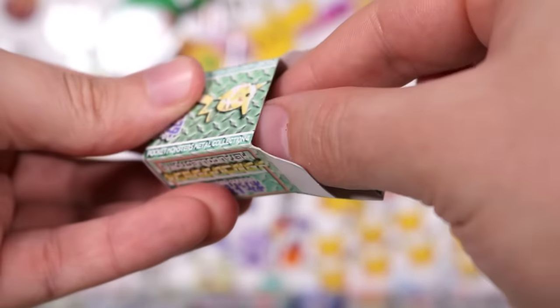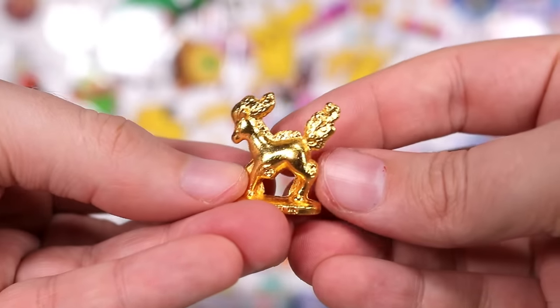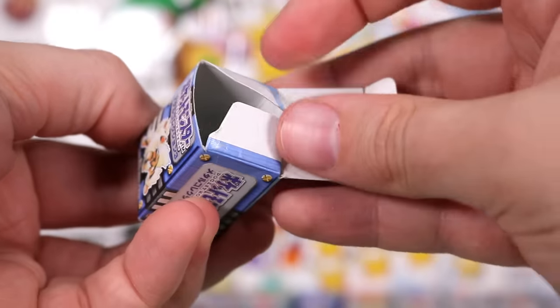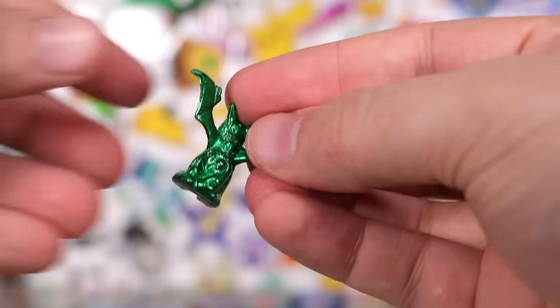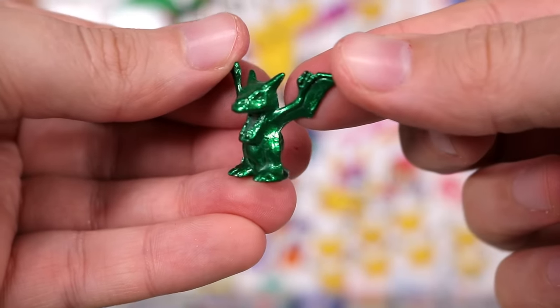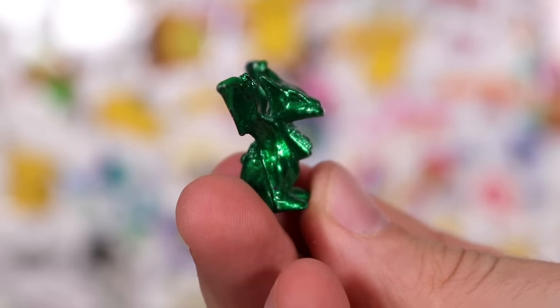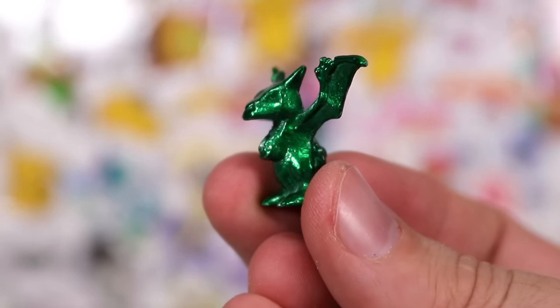Another box — another gold. Oh, that looks good. Golden horse. Another one — something green. I thought that was a green Charizard, a little thin though. Aerodactyl — look at the jaw. Is that Aerodactyl? What the hell am I looking at? That is a monstrosity.